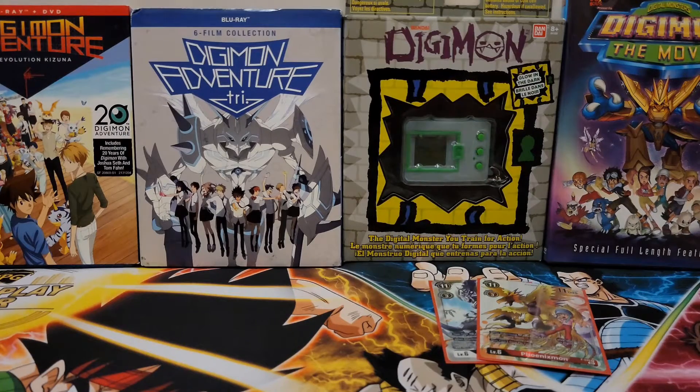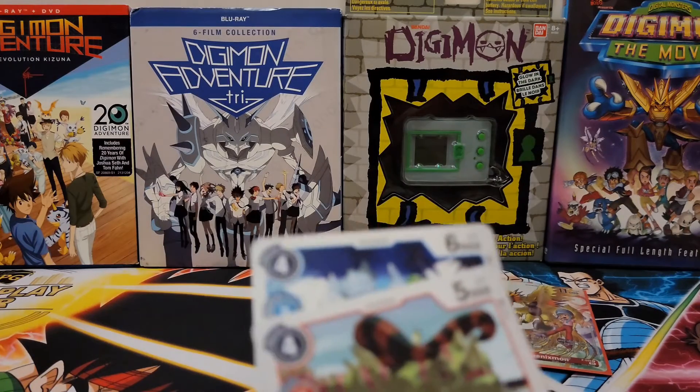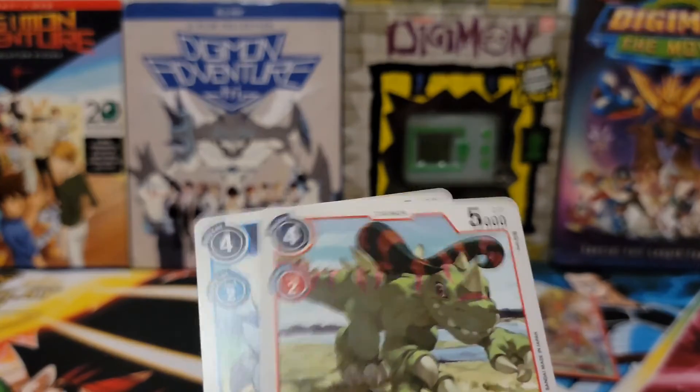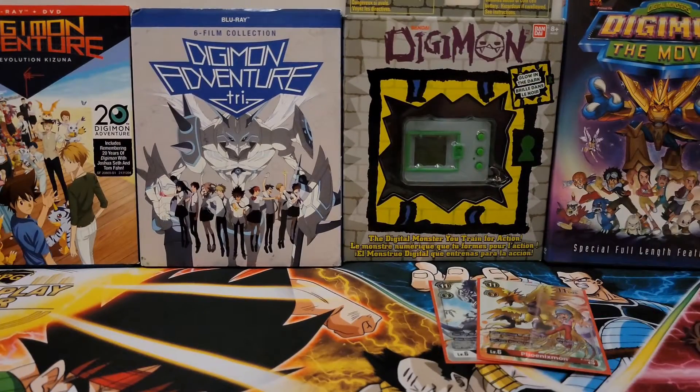I had two of these: Shellmon and Tuskmon only, because they were at four cost so they were kind of cheap, but they are 4,000 and 5,000 DP. The Tuskmon on Digivolving could also give one of your Digimon 2,000 more, so there was that.